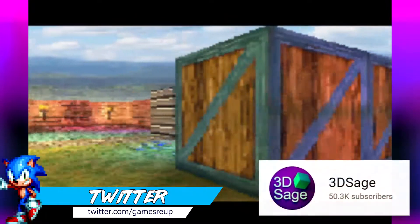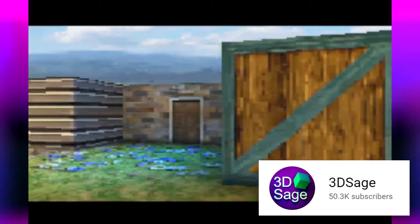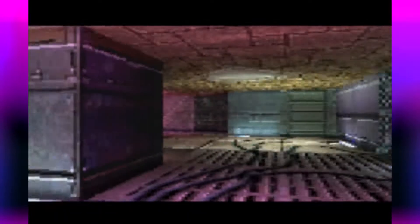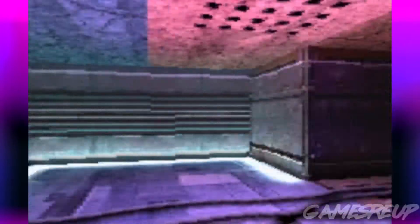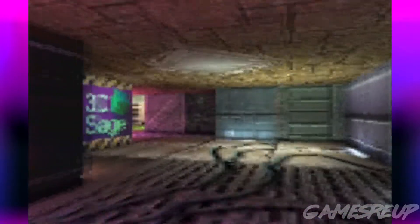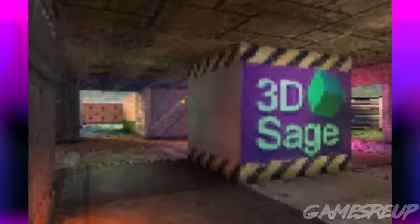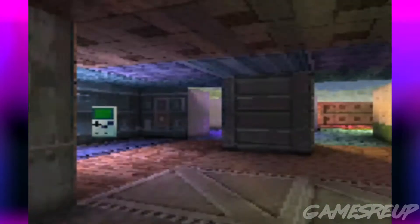Make sure to follow 3D Sage on YouTube for all the latest updates on this. As you can see, what they've done here is they've essentially made a 3D engine for the Game Boy Advance, and this truly is 3D. This is not some weird sort of perspective 3D or 2D sprites made to look 3D. This is a fully working 3D engine.